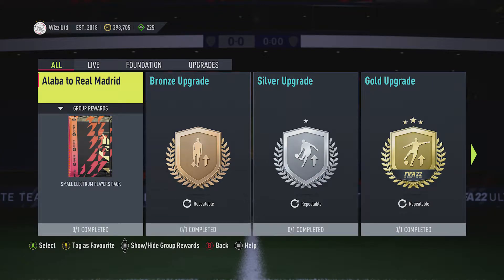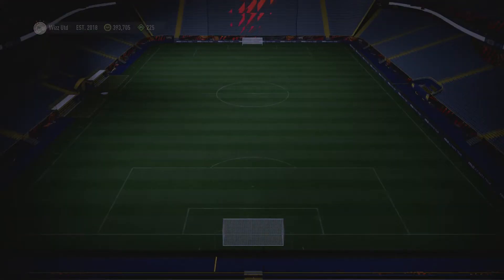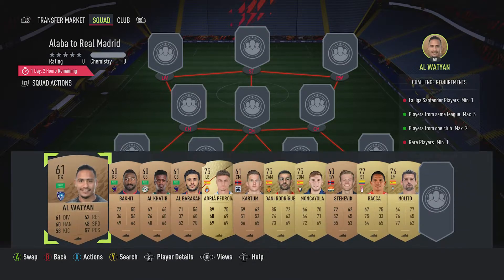Billy Whiz Gamer back online and we're doing the Alibar to Real Madrid SBC because it's around about three to three and a half thousand coins, requires no loyalty. The pack is pretty rubbish but you might as well do it - it's tradable at least, so the players you get you can sell.